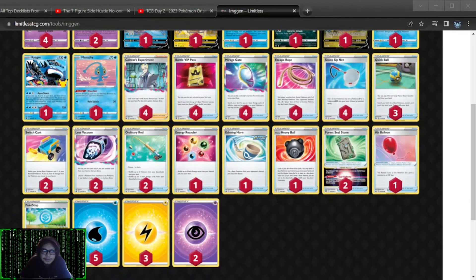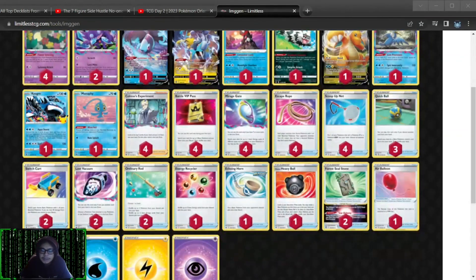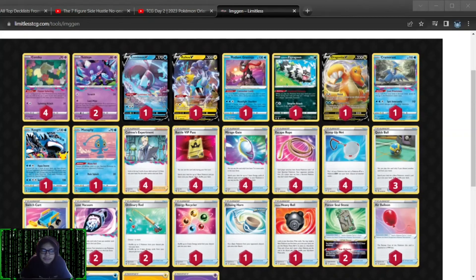Four ropes, two carts, two vacuums. Two vacuums is good for the turbo. Three quick is good. Everything looks solid. I'd probably cut the echoing horn as a second recycler so you do have the option for the K.O.G.R. move.